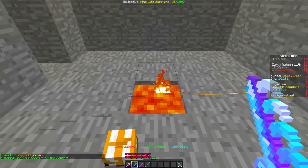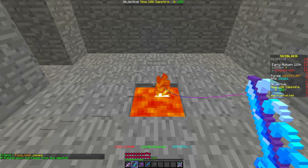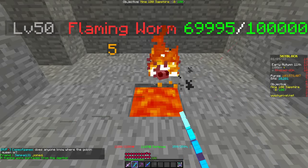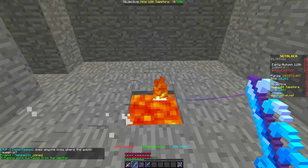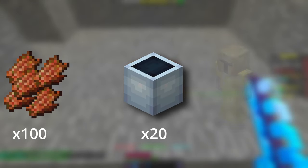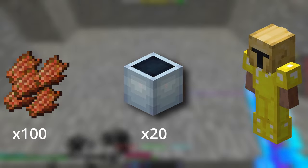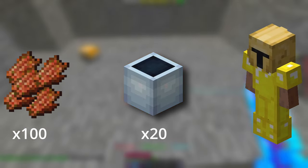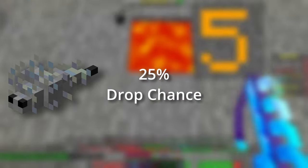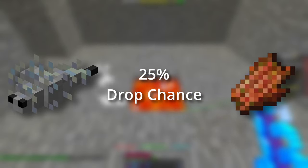Lava fishing was added to the crystal hollows and allows players to fish in lava. Depending on which biome the lava is in, different sea creatures may come out. For this guide we'll be focusing on flaming worms which you can catch in the precursor area. Flaming worms drop worm membranes used to make gemstone chambers. Gemstone chambers require 100 worm membranes each and are used to unlock gemstone sockets on Devon's armor. Every full set of Devon's armor will require 2000 worm membranes, so there's a lot of demand for them on the bazaar. Flaming worms have a 25% drop chance for worm membranes before the looting enchant and are the only sea creature you'll encounter if you're fishing in the correct location.